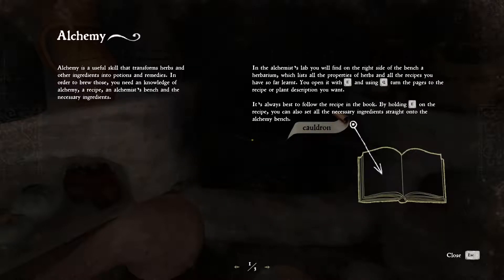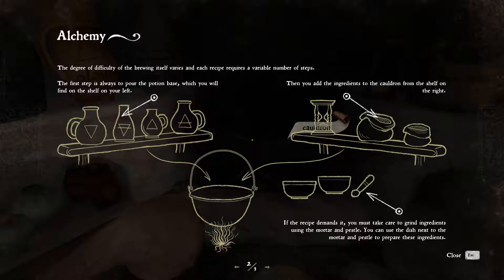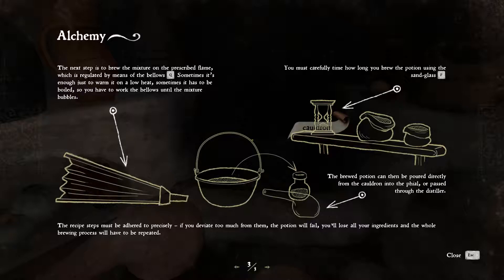By holding E on the recipe you can also set all necessary ingredients straight onto the alchemy bench. The degree of difficulty of brewing itself varies and each recipe requires a reliable number of steps. The first step is always to pour the potion base, which you will find on the shelf on your left. Then you add ingredients to the cauldron from the shelf on the right. If the recipe demands it, you must take care to grind ingredients using the mortar and pestle. You can use the dish next to the mortar and pestle to prepare these ingredients. The next step is to brew the mixture on the prescribed flame, regulated by means of the bellows. Sometimes it's enough to just warm it on low heat, sometimes it has to be boiled, so you have to work the bellows until the mixture bubbles. You must carefully time how long you brew the potion using the sand glass F. The brewed potion can then be poured directly from the cauldron into the vial or passed through the distiller.